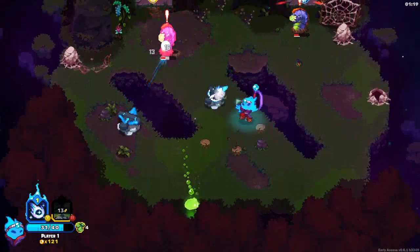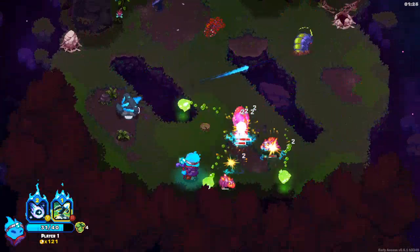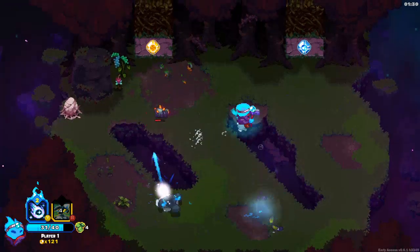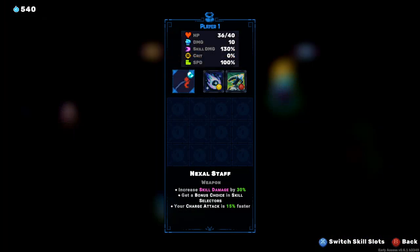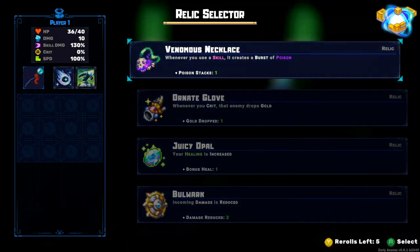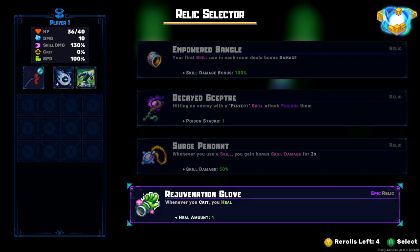That was perfect - get him guys! That's gonna be extremely helpful. I don't know - should we get crit? Do we even have crit percentage? I can't see it. Incomplete. Let's see what we get for relic - healing increase, skill increase, a burst of poison. None of this is ideal. Crit - you heal? Oh my goodness.